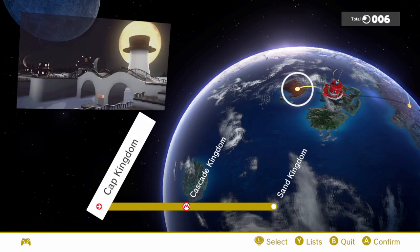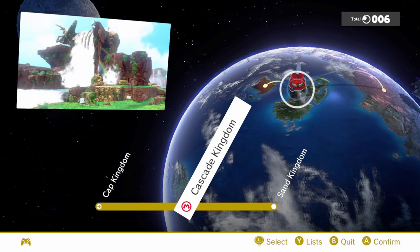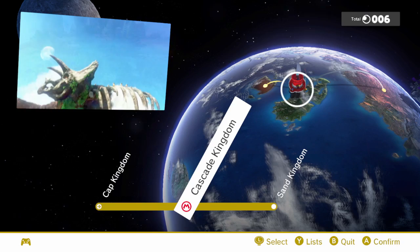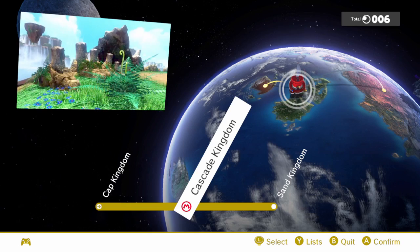Anyway, that'll have to do for the first episode of Super Mario Odyssey. Next time we will continue the search for more power moons — we'll probably go to the Sand Kingdom. I kind of want to go to the Cascade Kingdom again because I want to get the moons that I missed, the ones I didn't know how to get. But we'll see in the next episode — see you guys then, thanks for watching!